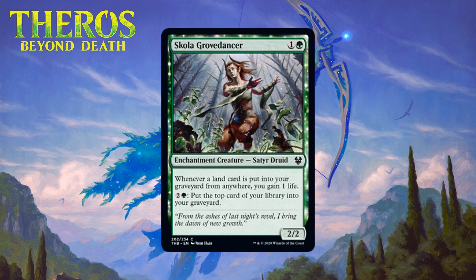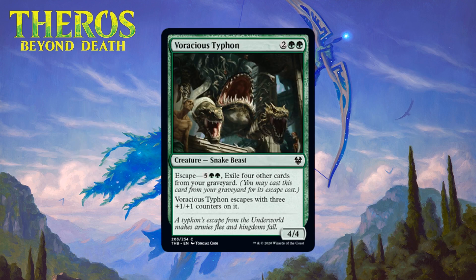Next up we have Scola Grove Dancer, which for one generic and a green is a 2/2 satyr druid enchantment creature at common. Whenever a land card is put into your graveyard from anywhere, you gain one life, and you can pay two generic and a green to put the top card of your library into your graveyard. A Grizzly Bear with upside is always solid in limited — the upside here is a little bit of life gain over the course of the game and the ability to help mill your library, loading up your graveyard for escape. It isn't like it mills cards super efficiently but it isn't a bad mana sink when you really need escape fuel. This is a solid 2-drop — I'm giving it a C.